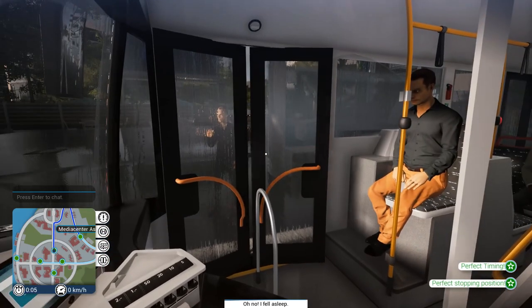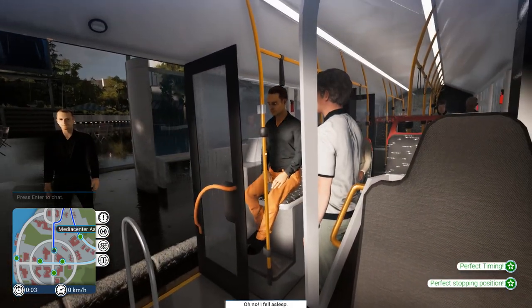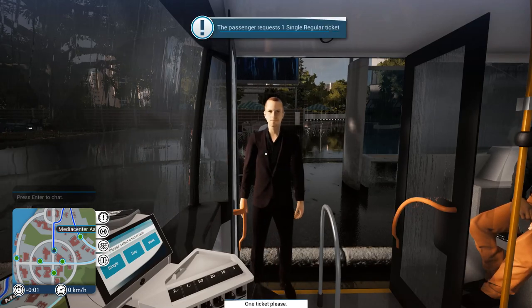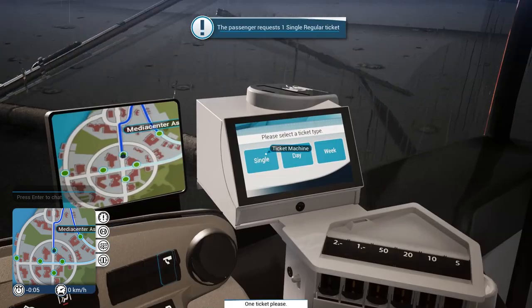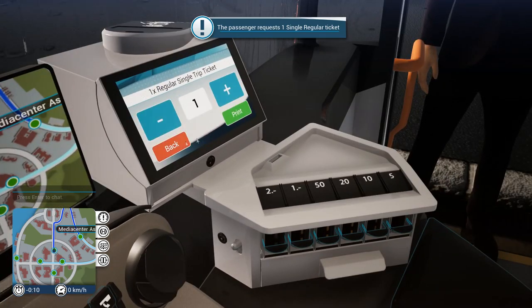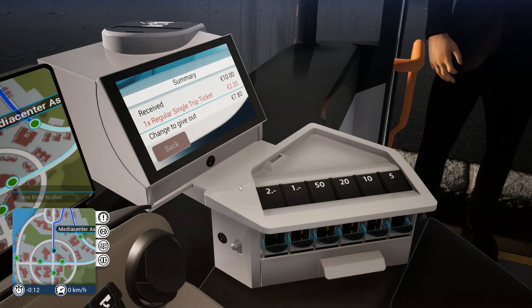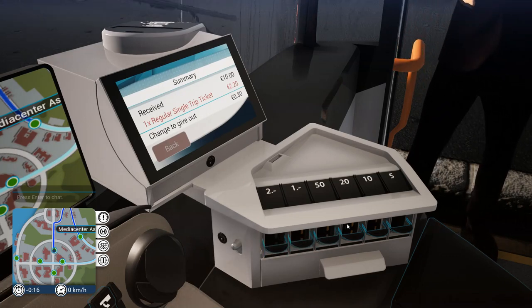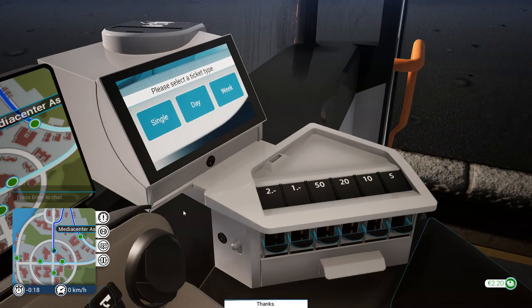Alright, here you guys go, come on in. Everybody else get off — you probably want to now after I flew over that bump. Not bus. Flying over a bus would be great though. Single and regular, coming right up, good sir. There you go, print it out. And 780 — man, you must be Mr. Moneybags over here. There you go, get the hell out of here.